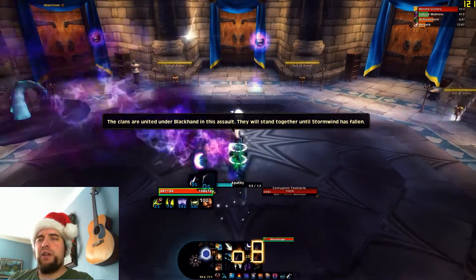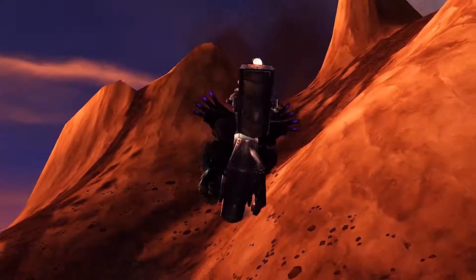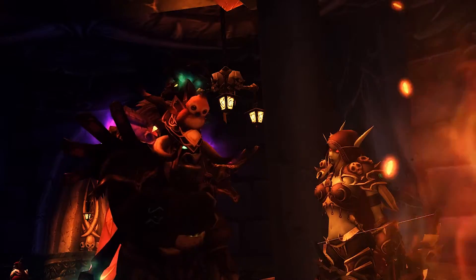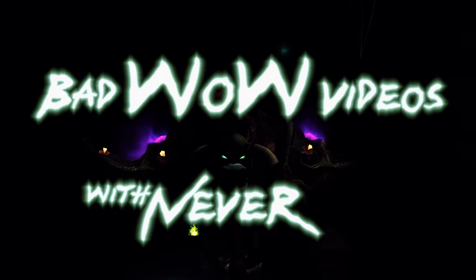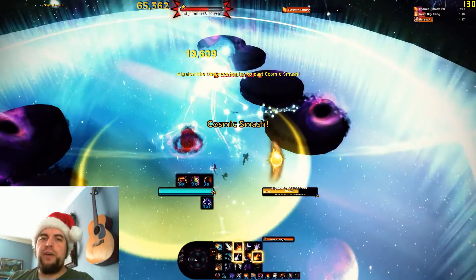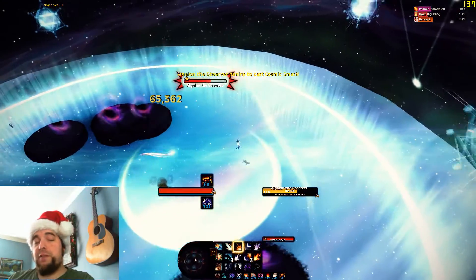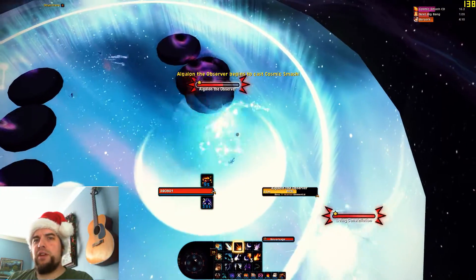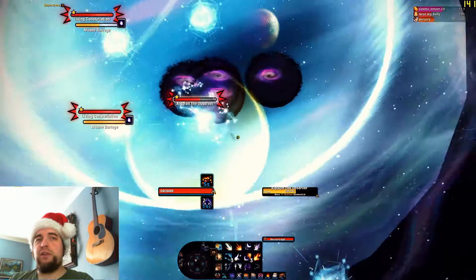Hey everybody, it's Never, and today I'm going to show you how to get Valinir, Hammer of the Ancient Kings. Valinir, Hammer of the Ancient Kings is a legendary healer mace that comes from Ulduar, my favorite instance. What you've got to do is get 30 fragments of Valinir, smush them together, and finish a quest. So I'm going to tell you how to do that.